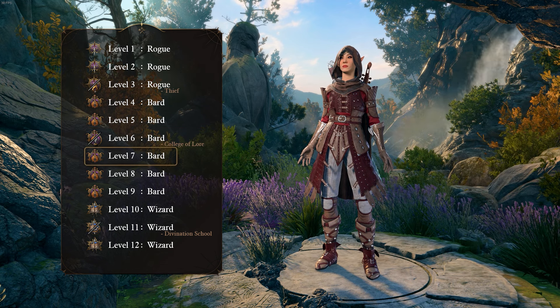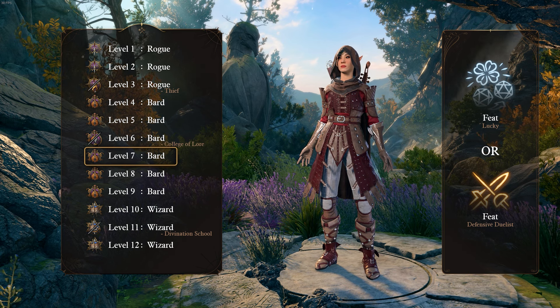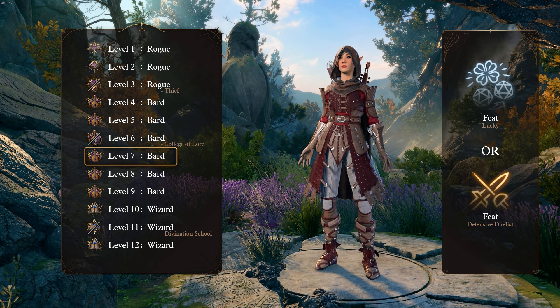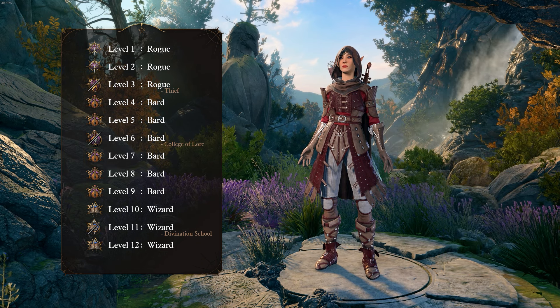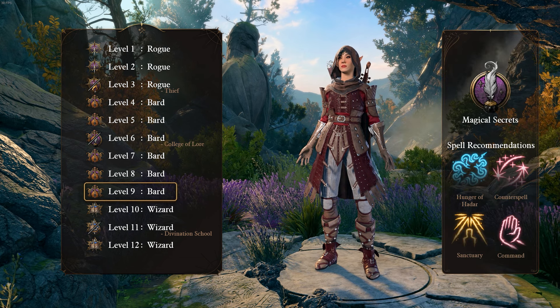Continuing on with Bard, at level 7 we gain our Feat, for which I would recommend taking either Lucky — granting us 3 luck points to reroll dice both in and out of combat — or we can take Defensive Duelist, letting us sometimes avoid having to use Cutting Words to defend ourselves. At level 9, we gain our next boon from the College of Lore: Magical Secrets.